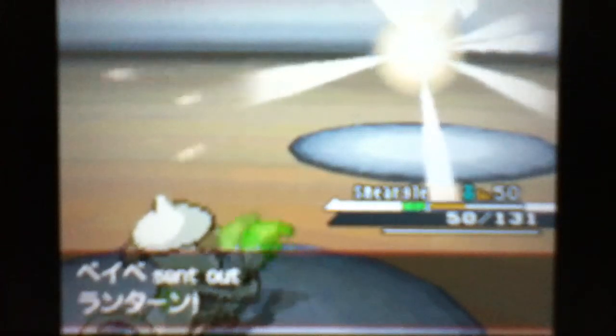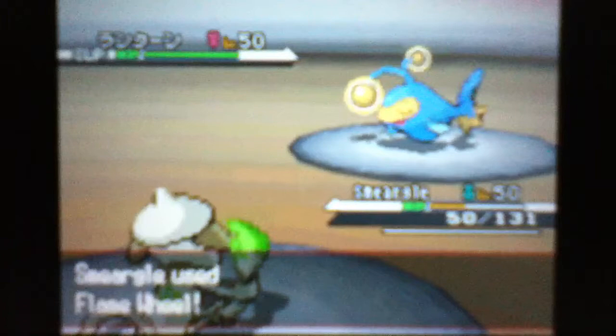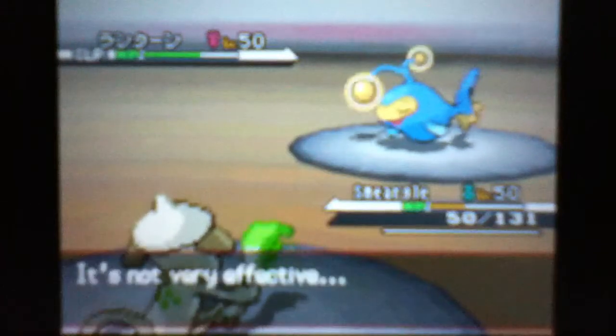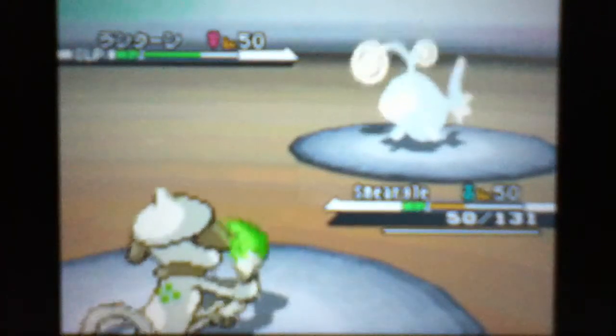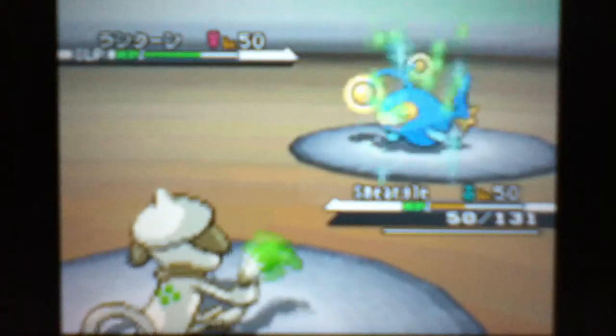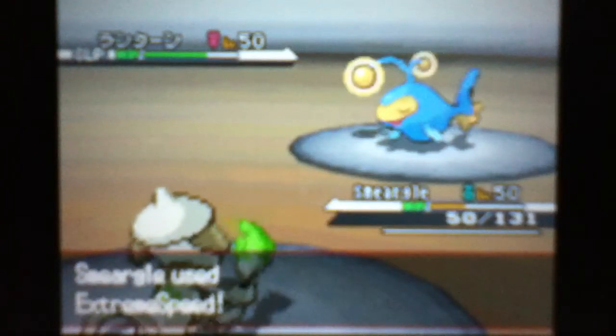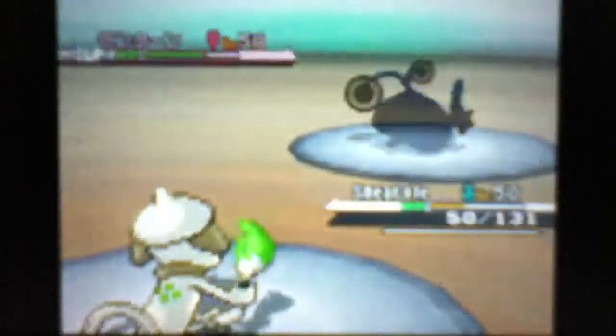He goes back into Lanturn — not really sure what he's thinking. I do have Technician so Flame Wheel will be boosted to 90 base power rather than 60, and once again even after being resisted that does about 40%. So now I'm safe to go for Extreme Speed.